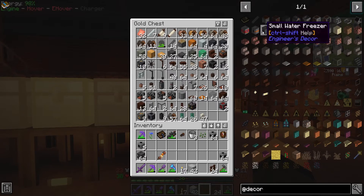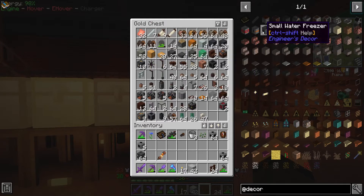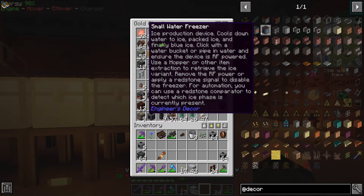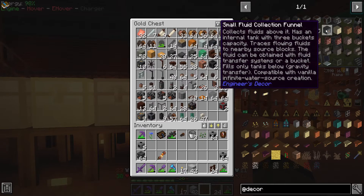Also there's a small water freezer — that's new for me, an ice production device. I've used the melting furnace before — basically it'll turn cobblestone into lava for you at the cost of power, which is awesome. I have not used the water freezer; I think that's new to post-1.12, which is the last time I used this mod. A small fluid collection funnel — compatible with vanilla infinite water source creation.